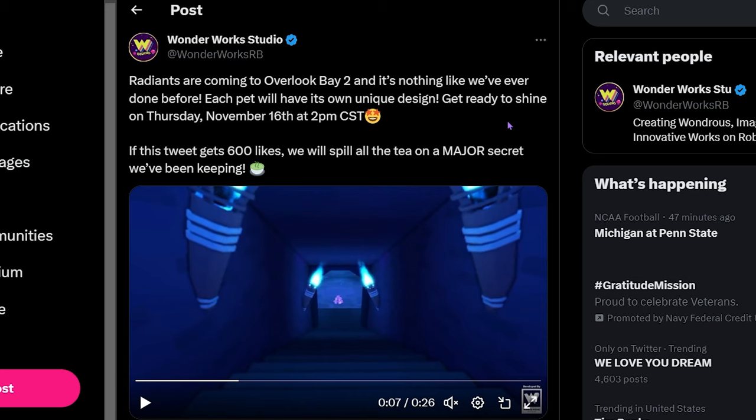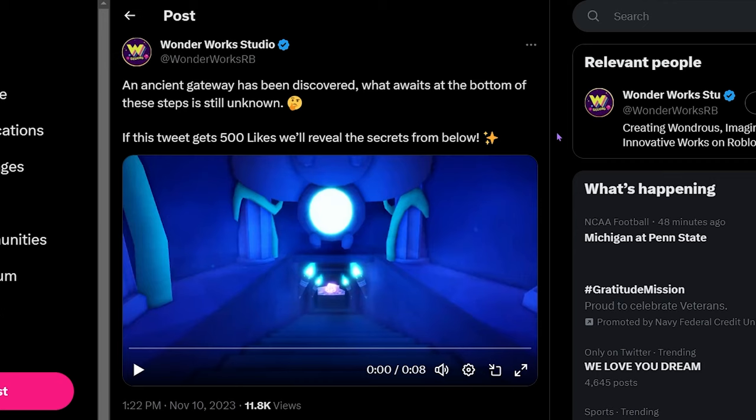That's the tea guys — the most updated info we've seen so far on the Radians. They also posted on their Twitter on November 10th: this is the entryway that goes down to where you're gonna make your Radians. It said 'An ancient getaway has been discovered — what awaits at the bottom of these steps is still unknown.' We reached over 500 likes so that's why we were able to see the whole thing.